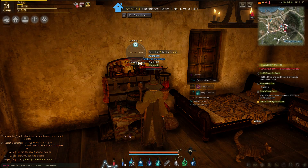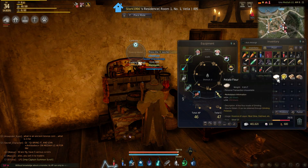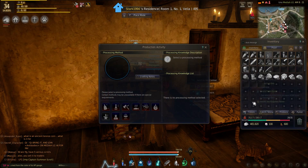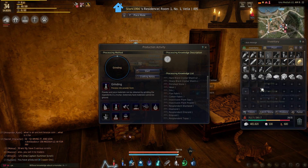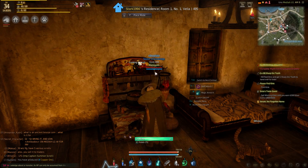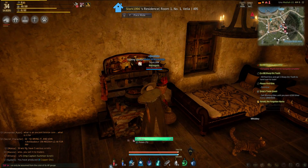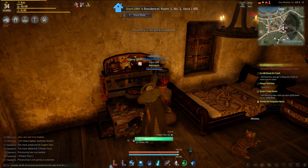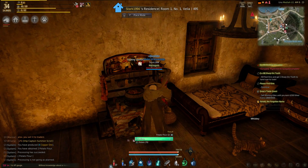You get your vegetables — I'd recommend potatoes. You have to make something called potato flour. In order to make that, you go into your processing, open up your grinding, put potatoes in there, and start it. You're grinding your potatoes, and this is how you get potato flour. I just got two potato flour right there. So you're just grinding away, accumulating that potato flour, and that's one of the other ingredients in this recipe.